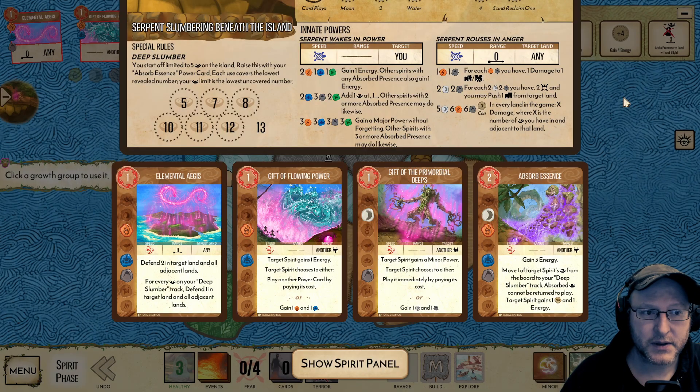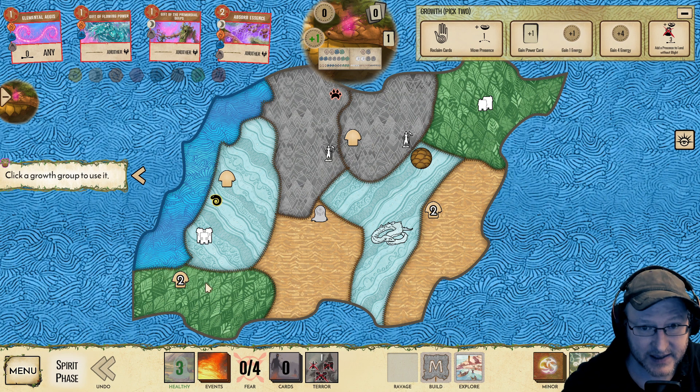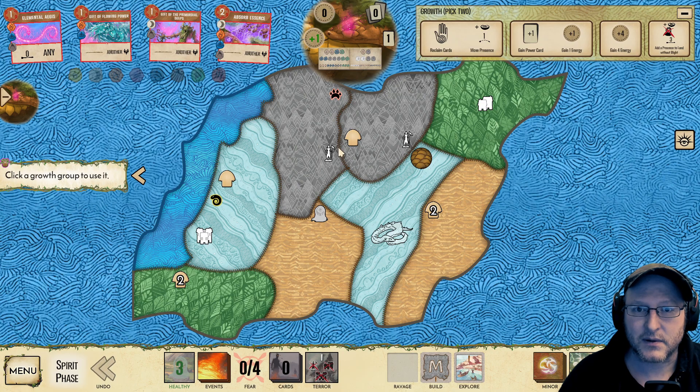Looking at our board, given that in the early game each ravage is going to happen in lands that are adjacent — apart from jungles here, so deserts or wetlands or mountains — Aegis is going to mean you can defend in an entire land type, apart from in this map's forest. It's going to vary map by map. But later game, if you're dealing with ravages in multiple land types, it's also going to be able to do a lot of duty.